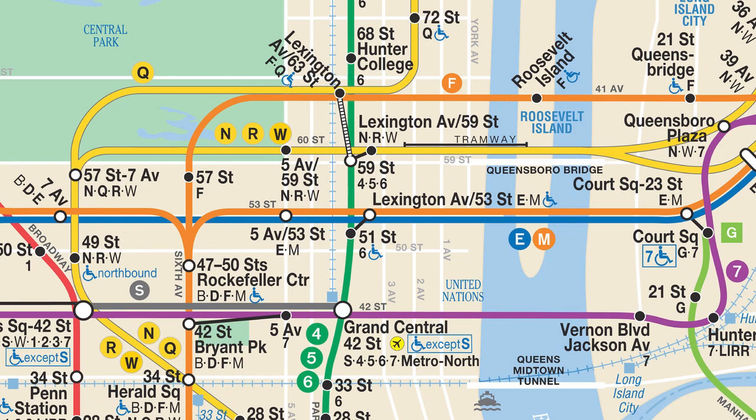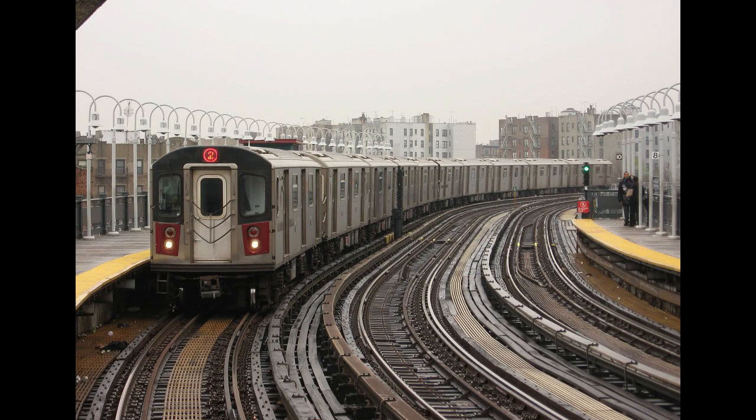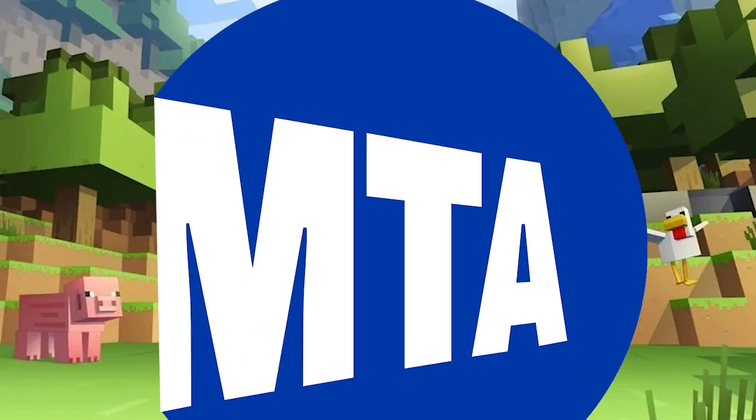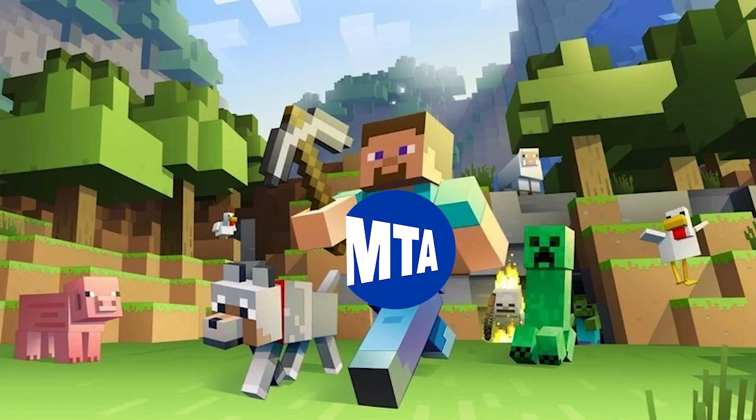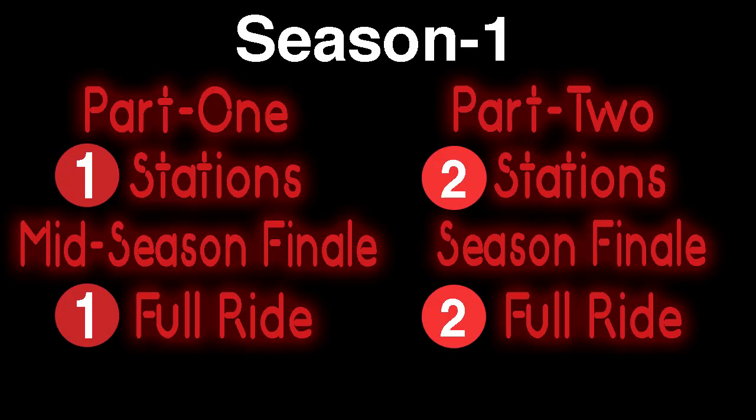Seasons are based around select lines. With some changes to pre-announced plans, Season 1 will focus on the 1 and 2 lines. The 1 line will occupy Season 1a, with the 2 line occupying Season 1b. In Minecraft MTA, we build MTA subway stations in modded Minecraft, in order, typically north to south, and then we tour them. Along with this, a new section detailing the history of the stations. There are also full rides planned as they are built to completion. So buckle up, because Season 1 is going to be a blast.